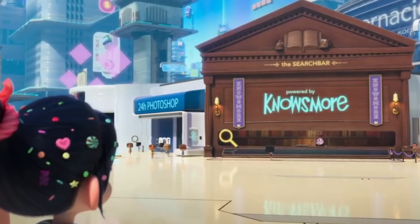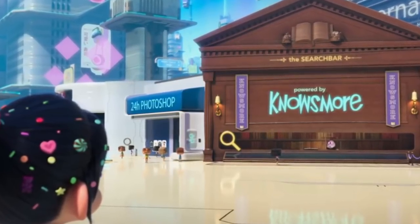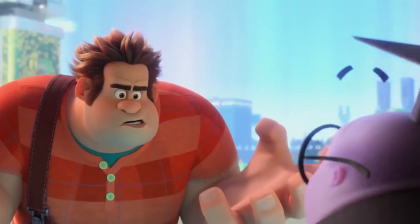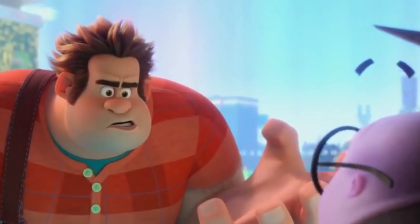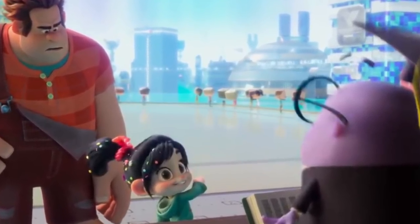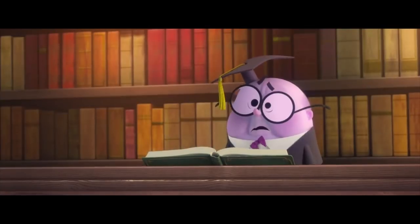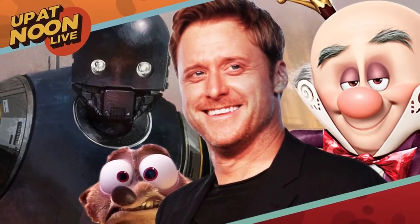In the next shot, we are introduced to a character known as Nosmore, the entity behind the search bar, located right next to an Adobe Photoshop stand. Nosmore has an annoying autofill habit, constantly suggesting completions for words and sentences, which annoys Ralph to no end. When Vanellope asks Nosmore for a website that is super intense and really nuts, he directs them to ohmydisney.com. If Nosmore's voice sounded familiar, that's because he's voiced by Alan Tudyk — a regular on Disney's voice acting roster and the same actor who voiced King Candy slash Turbo in the original movie.